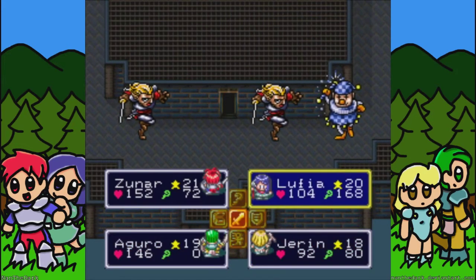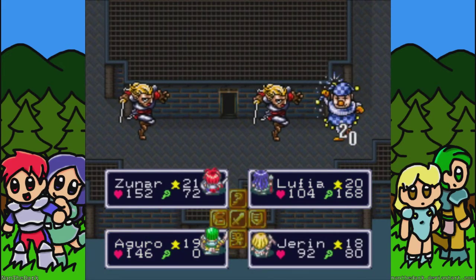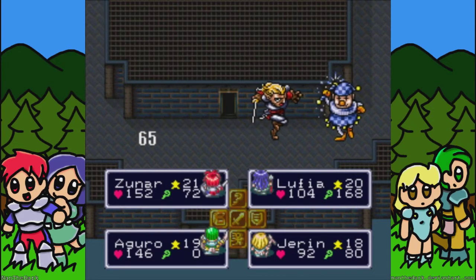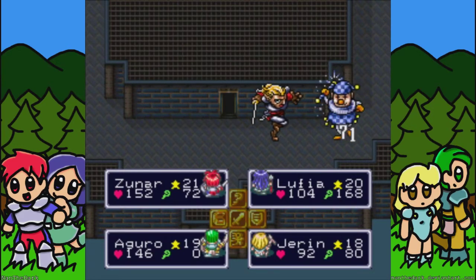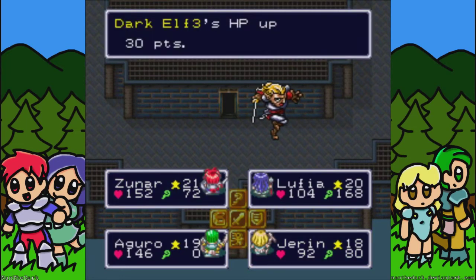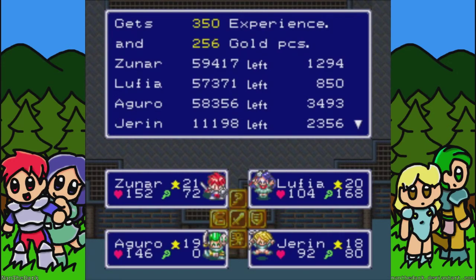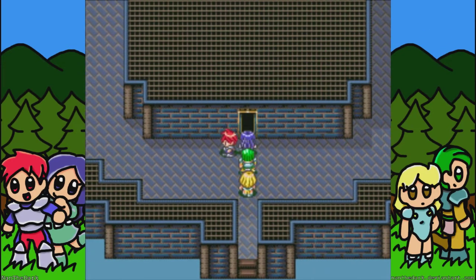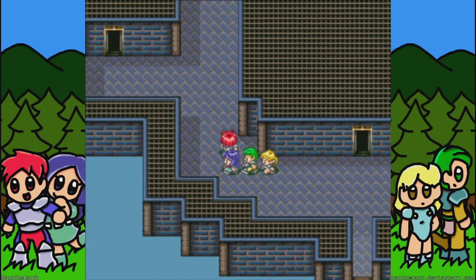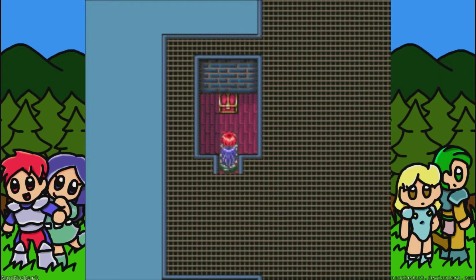I was kind of hoping I would have a water ring, because a water ring would increase the power of Lufia's Dew spell, and I was using that quite a bit in the other tower. But I don't have a water ring. I think in each of these towers there's going to be a ring — there's going to be a blue ring in here and a red ring in the other tower — so we'll have to see. I don't remember what stats they increase, but hopefully something good.